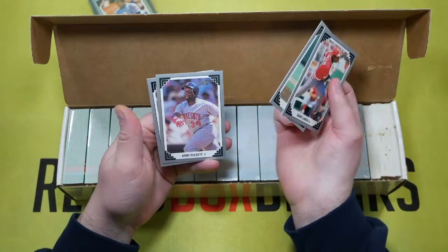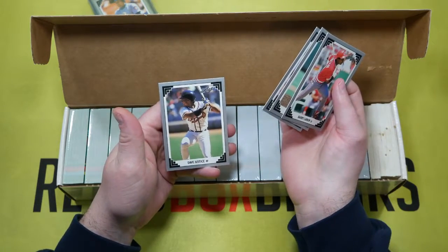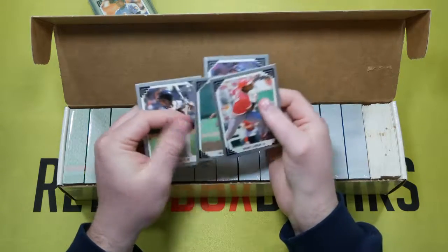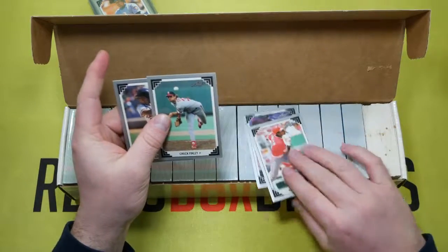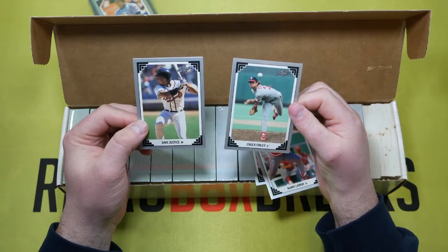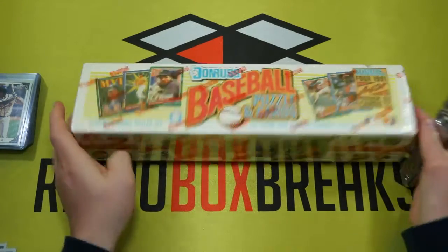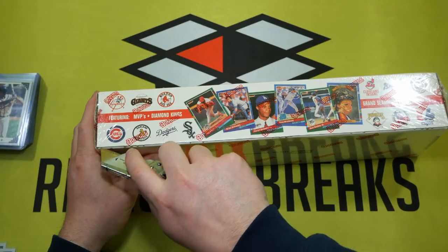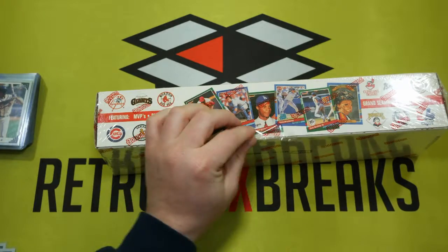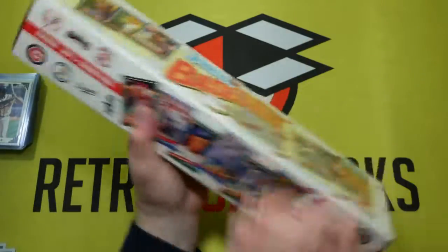Chuck Finley — there we go — and Kirby Puckett, pretty cool. David Justice — that's another card that's always nice to see. Looks like we got maybe two out of four that are new ones: David Justice and Chuck Finley were new cards out of that box. Our hit rate's falling off here pretty quick — only four boxes in and we're down to only getting two out of four cards that we need.